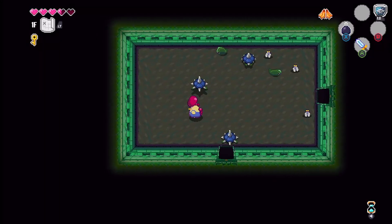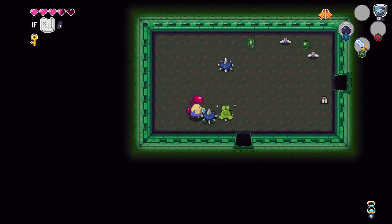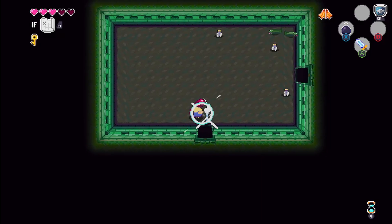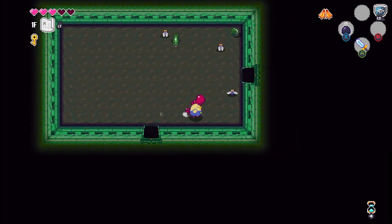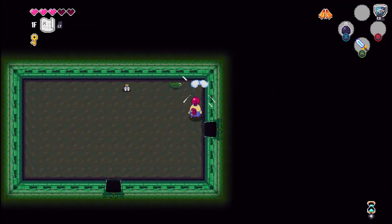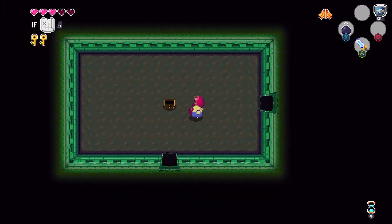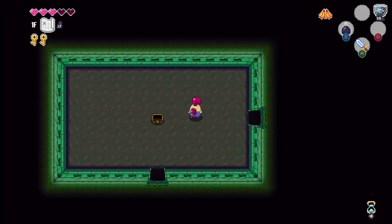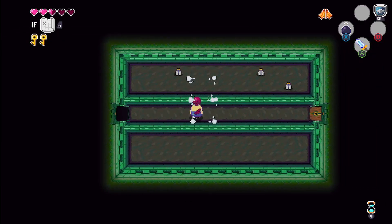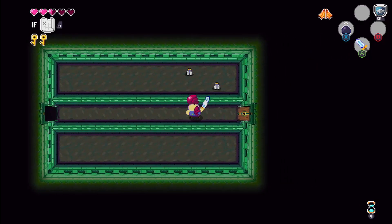Oh yeah, I have a shield now — I forgot. There is somebody making an indie Adventure of Link-like game which I'm kind of excited about. It's called Sheep Lad. It looks pretty cool. It might be a game I actually enjoy. Maybe it'll increase my appreciation for Adventure of Link. I appreciate Adventure of Link, but I don't really love playing it.